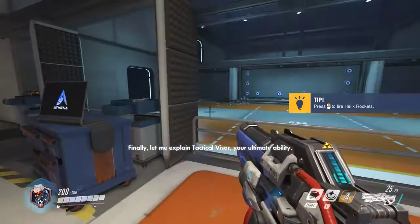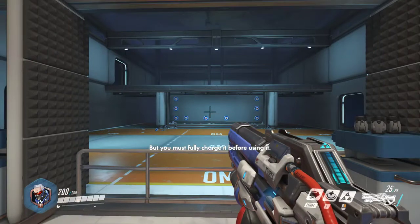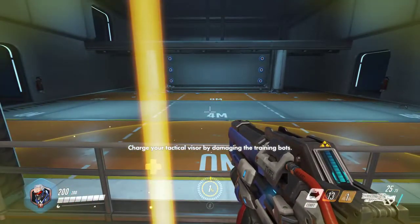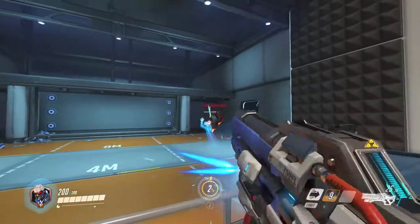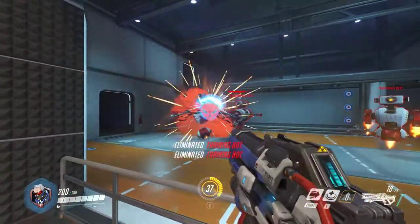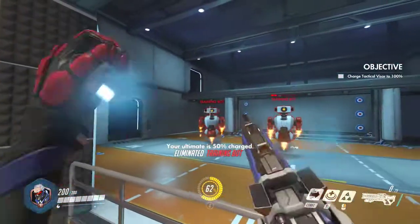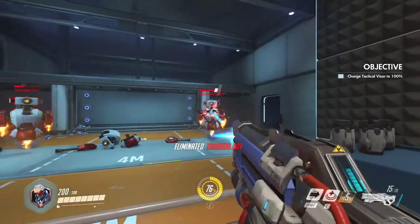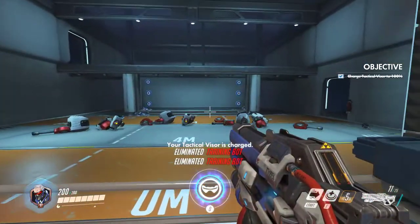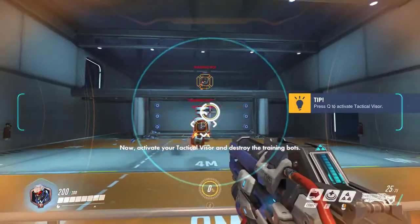Tactical visor is your ultimate ability. These powerful abilities can change the course of the game, but you must fully charge it before using it. Your current charge level is displayed at the bottom of your screen. Charge your tactical visor by damaging the training bots. Your ultimate is 50% charged... now fully charged! Tactical visor optimizes your shots so they do not miss. Press Q — activate your tactical visor and destroy the targets. Oh nice!